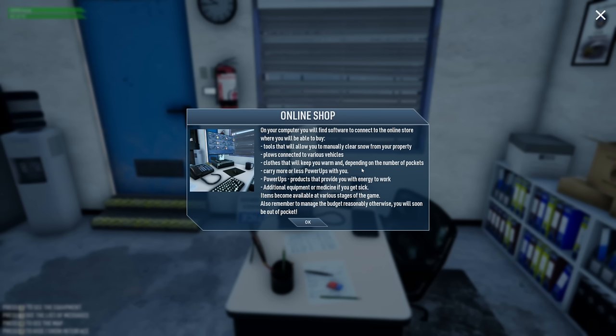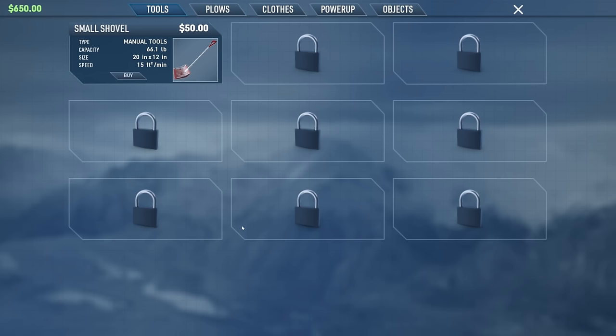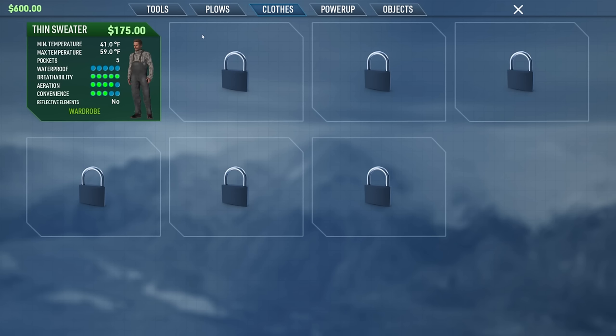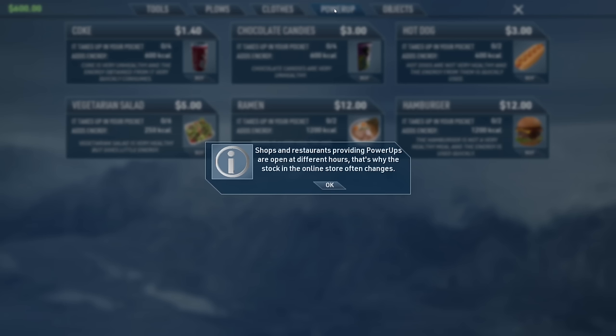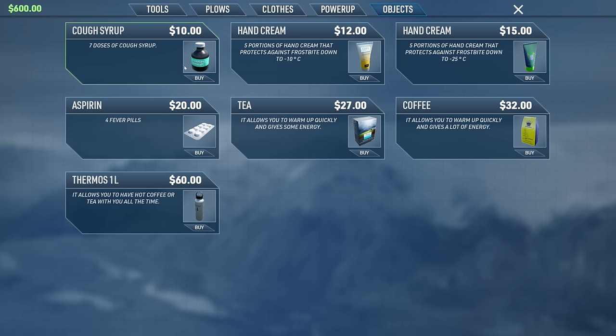Plows connected to various vehicles, clothing that keeps you warm — and depending on the number of pockets, you can carry more or fewer power-ups. Power-ups provide energy, additional equipment, or medicine if you get sick. Items become available at various stages of the game. Also remember to manage the budget reasonably, otherwise you'll be broke. Shops and restaurants providing power-ups are open at different hours, so the online store stock changes — things like cans of Coke, snacks, or cough syrup.